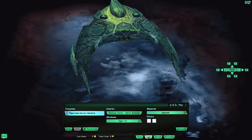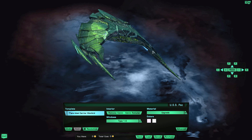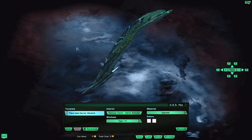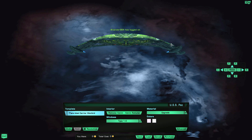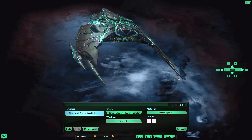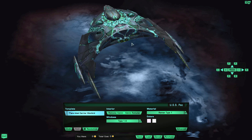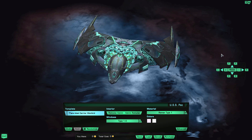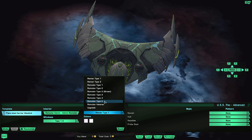The upgrade version with the glow on the ship's hull is amazing to look at. Cryptic developers are doing such an amazing job lately. That Reman Material Type 1 is really the standout awesome material type to display on this ship — going back to the normal Type K for the rest of the showcase.